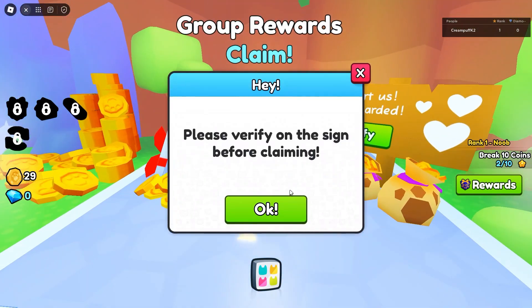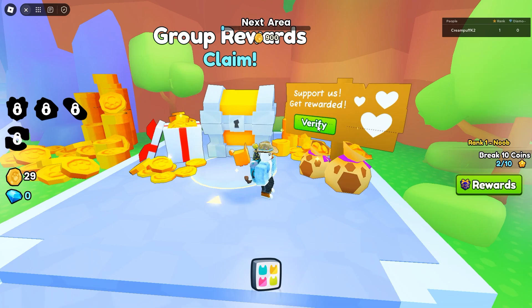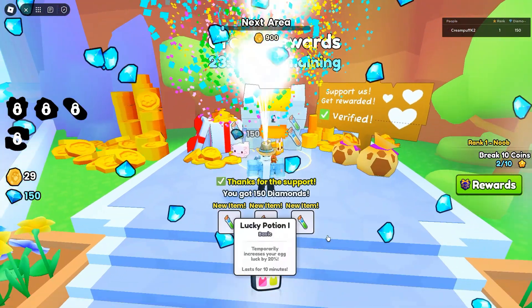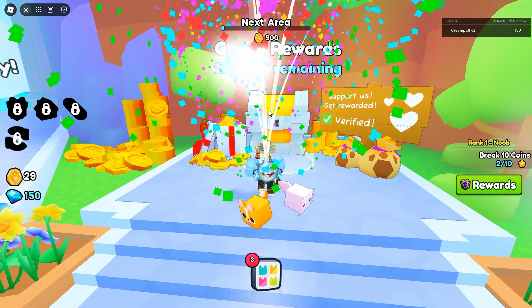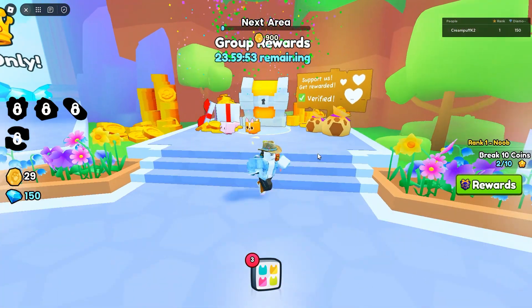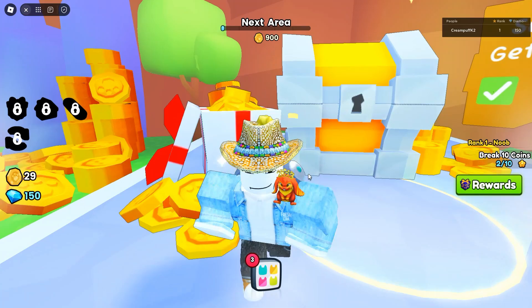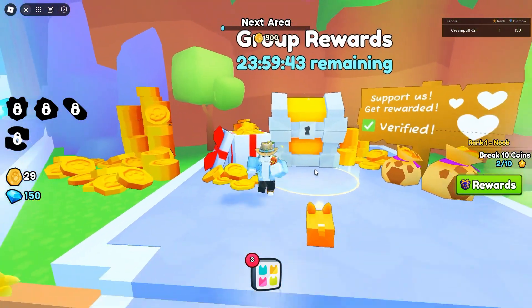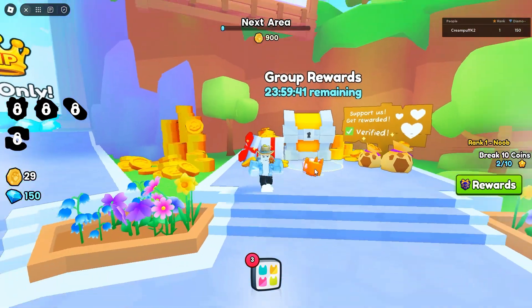You can get it for absolutely free, but right here — group rewards. Let's see if we can go ahead and claim it. Please verify on the sign. Let's hit verify. There we go — 150 diamonds! We got all these boosts right here, and we can claim that once every 24 hours. So that is insane. Make sure you guys follow all these steps listed in this video, and you too can get those group rewards in the game Pet Simulator 99.